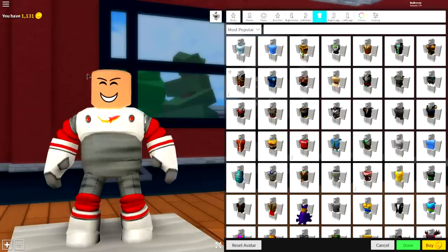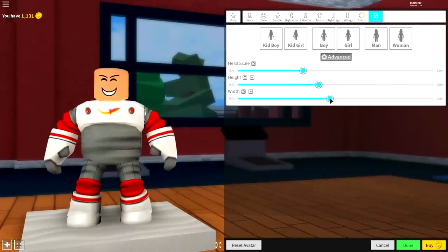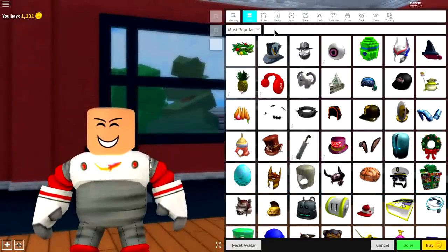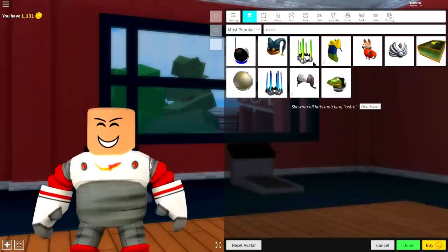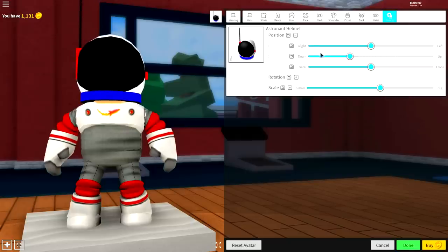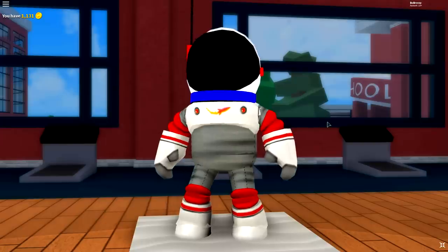You can leave it like this if you want — just give yourself some hair or something. But what I want to do now is come to scaling, click advanced, make myself slightly taller and definitely wider, and make my head scale bigger. Then come to the wearing selection, come to hats, and simply search 'astro' — it's the astronaut helmet guys. Equip it, come to tuning, make it a little bit smaller, and bring the position of it down. Now you have made yourself an astronaut!